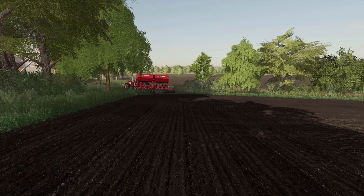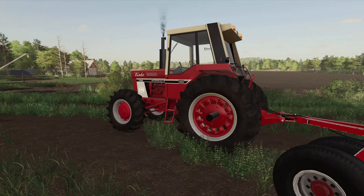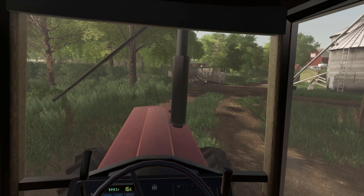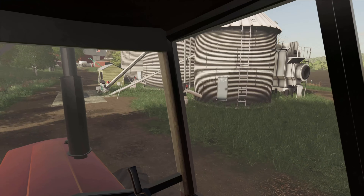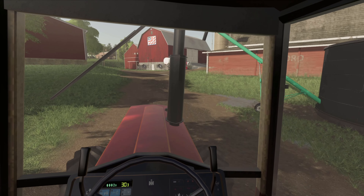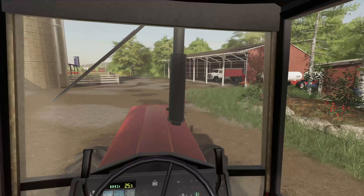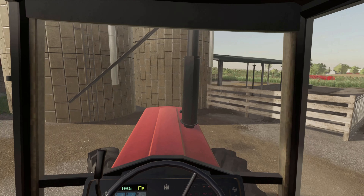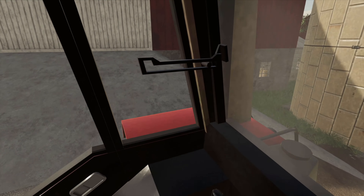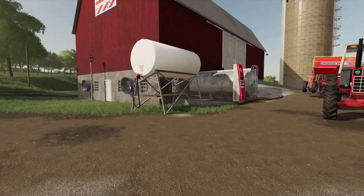What we're going to do now is get the cattle fed because Farmer Jim is still going on these fields and hasn't even got to the second one yet. We need to go get some cattle fed, so I'll park the borrowed seeder in the yard for now since I'll have to take it back anyway. In the meantime, I'll get the tractors sorted out and go get the one we're going to use for the cattle feed.